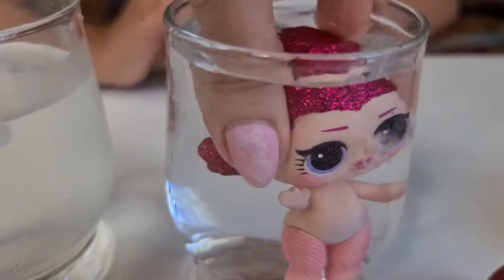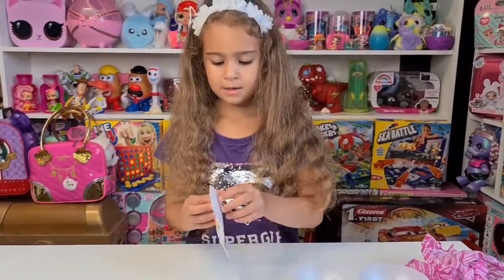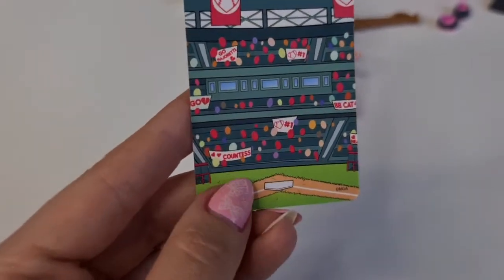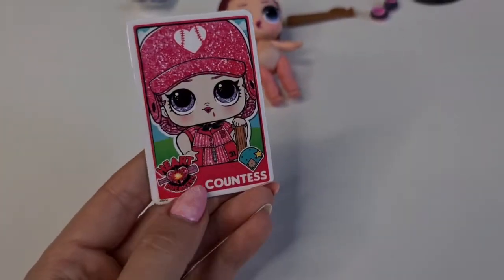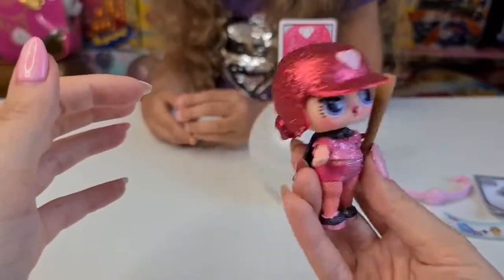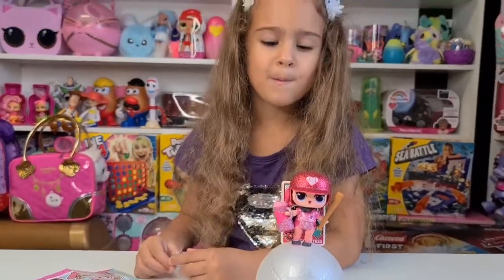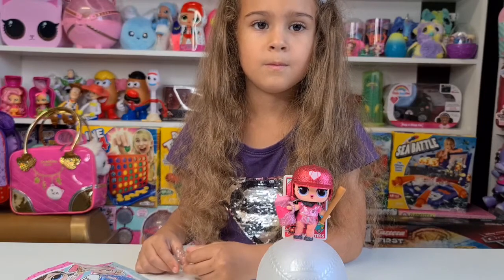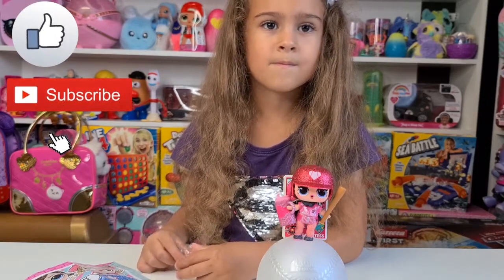Cute! Like I said before, all the color changers usually are speeders. Here we have Countess all dressed up and she looks really cute, but the helmet might fall. Let's put her on the stand - she is super cute, Tanya! We haven't collected Countess before, so it's fun that we have her now. Don't forget to like and subscribe and follow us on Instagram at TanyasToyReview - we have lots to share and we'll see you tomorrow, bye bye!